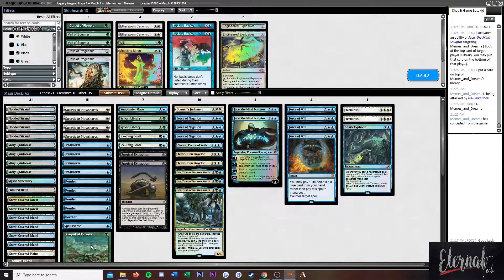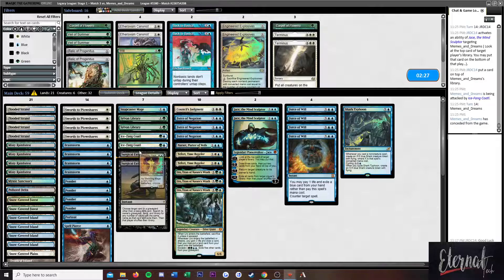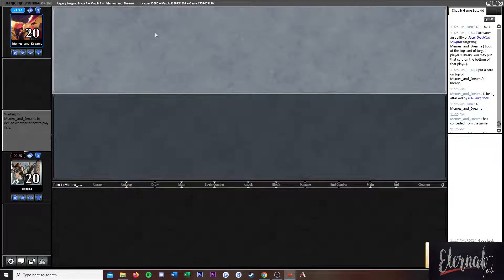Indestructible token. They're a mono-colored deck so maybe Wilt could have a text box — oh wait, we've got to cut another card. I kind of want to cut both. Let's bring in Meddling Mage — naming Vampire Hexmage seems pretty decent. Obviously I plan to beat Leyline.